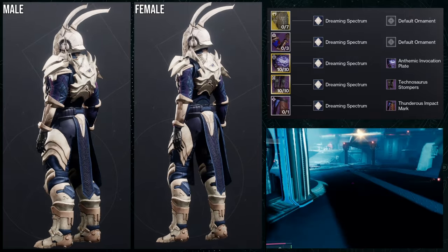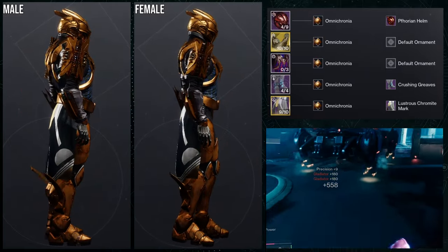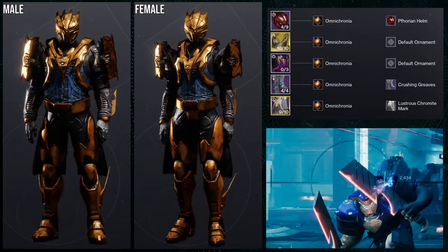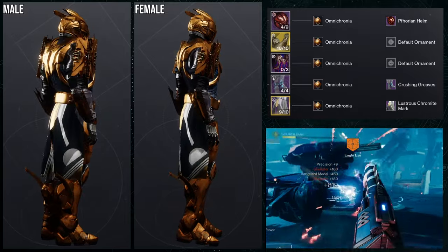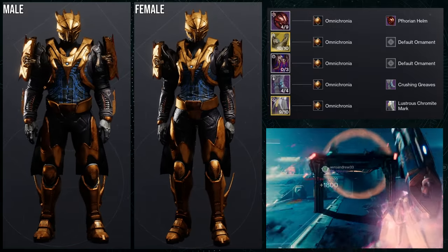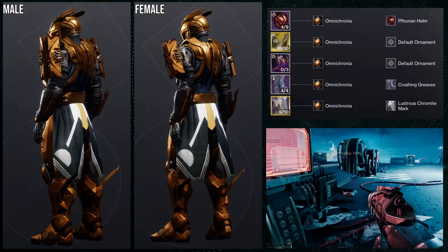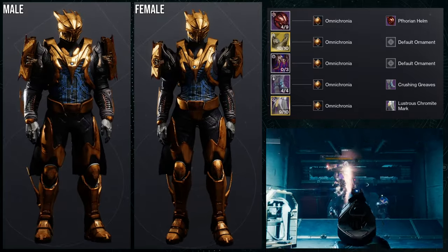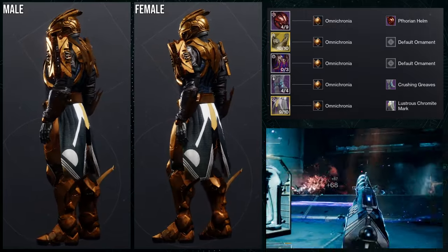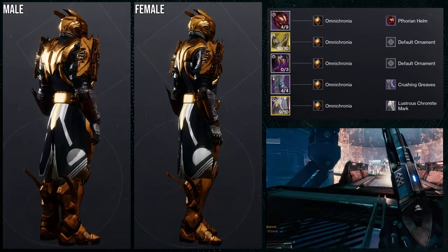I think the set looks amazing. I'd probably switch the helmet for something more pointy or with a mouth, but I don't think Titans have anything like that — I'm thinking of the Warlock Ahamkara helmet, which would have been way better. It's definitely not my best but not the worst either. As for the next set, we're using the Untethered Edge chest piece, and I honestly think this is my worst one. The bone set at least looked coherent. I just could not find anything cool working with this chest piece.